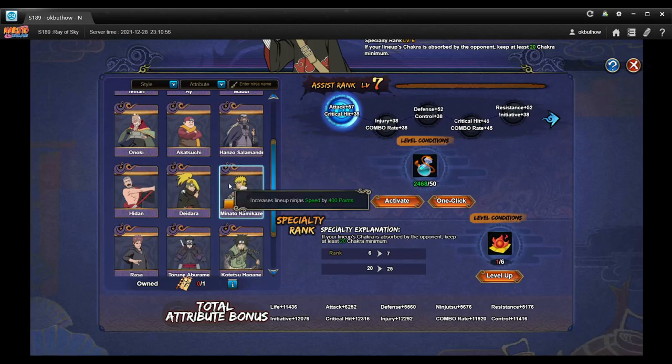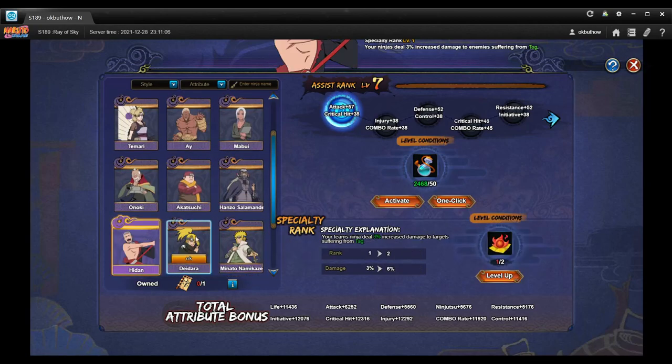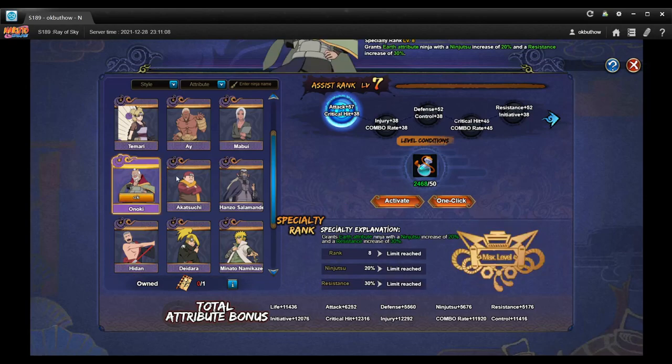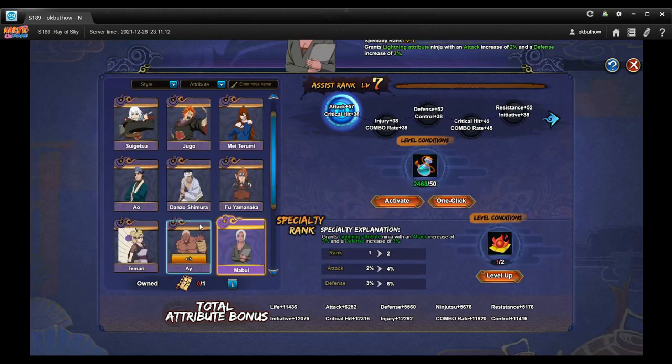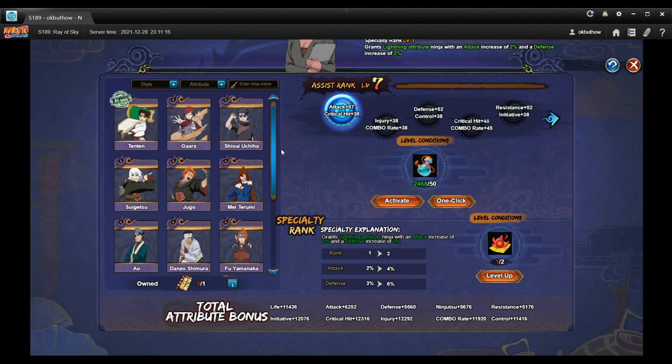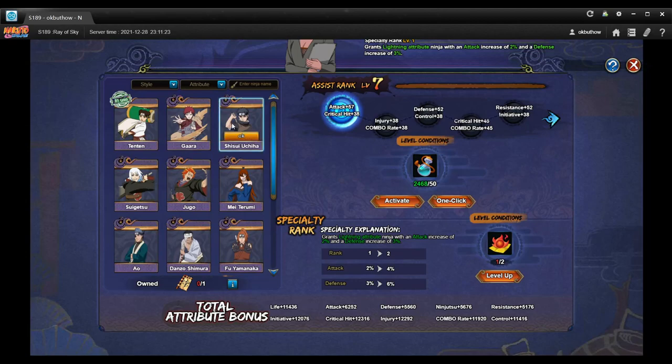I don't need to speed up anymore because I already got the 50% off coupon. So I need to slow down. What else do I need here? Hidan — oh, this tag. Yeah, poison. And then this is just Attack. This Attack might be useful somewhat depending on my team. I could really use this in my Ronin's Abuso team, for example — that could be useful.